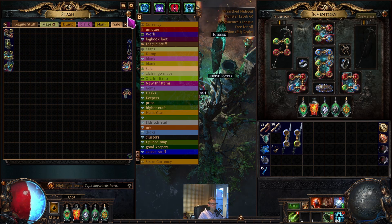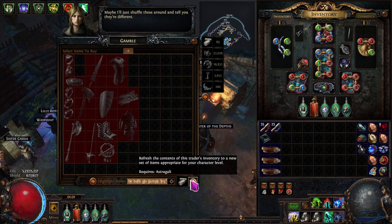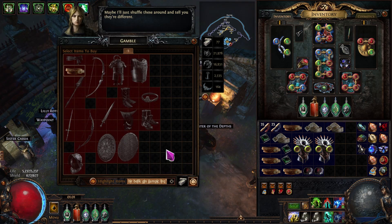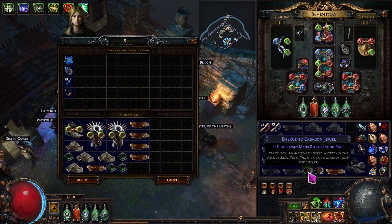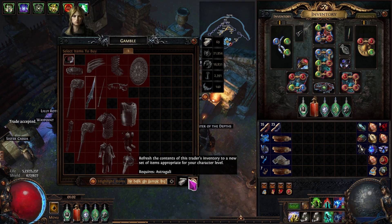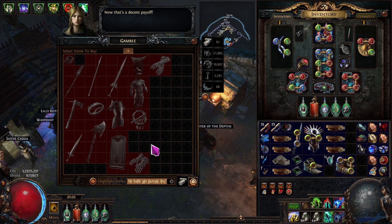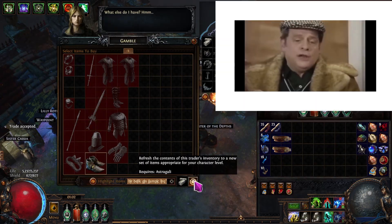So let's forget about Rog for now and move on to how it went with Gwenon — and well, history repeats: dreadful. Did another 250 rerolls, still not hit one item that's worth any money. Luckily Tujan is continuing to supply me with the odd exalt, some good 21/20 gems and various stuff that I can sell to keep funding my addiction on Gwenon gambling. Danig finally appeared in a couple of expeditions, got some currency from him, and managed to get a couple of decent logbooks.